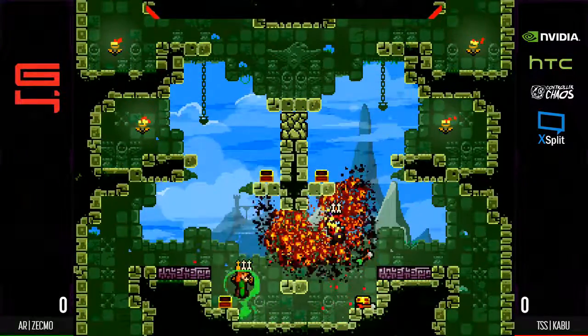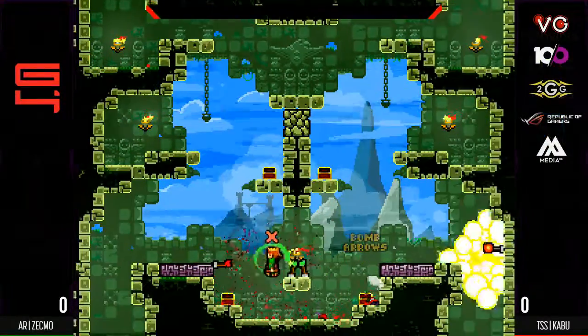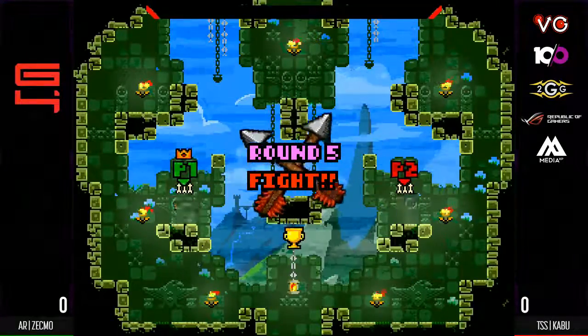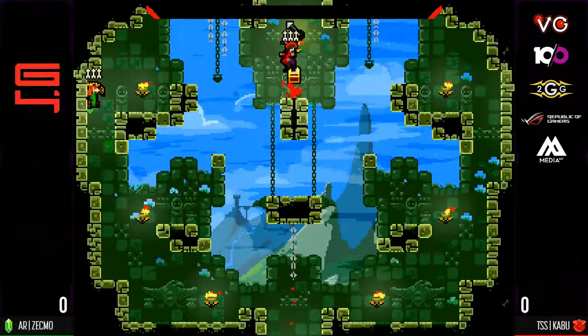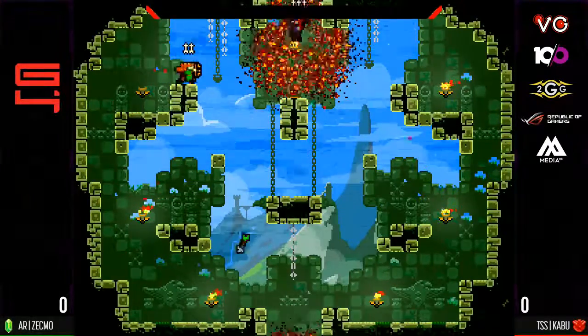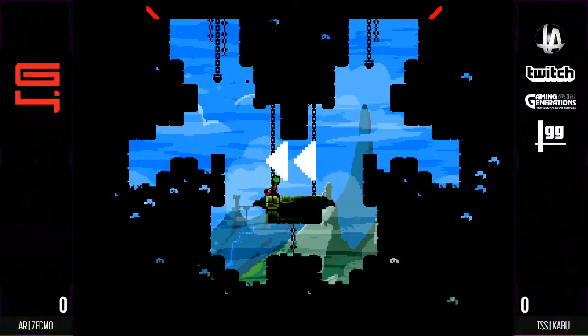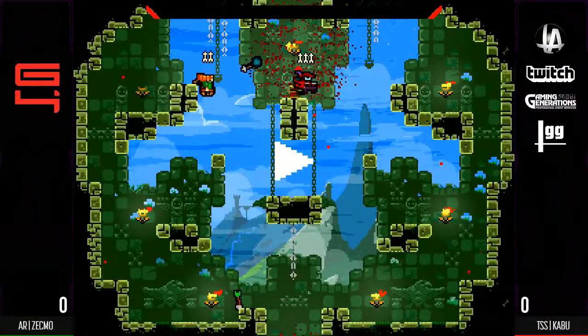Again, once he tinks this shield, he's only going in. Once that shield is gone, that's when you know you're in no man's land, especially with someone that has so much arrow advantage and just experience of getting these points. And that is a beautiful down arrow. Zekmo is looking really good.